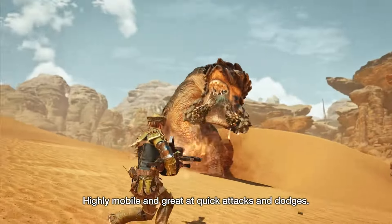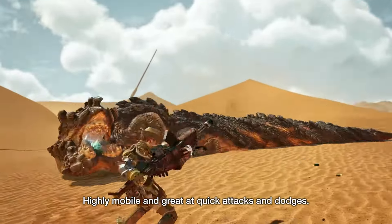To stack on even more mobility, you can sidestep and slide between shots in case you need to evade or reposition on the fly.